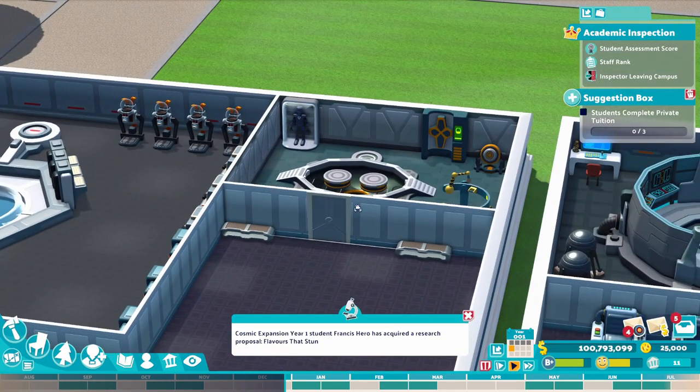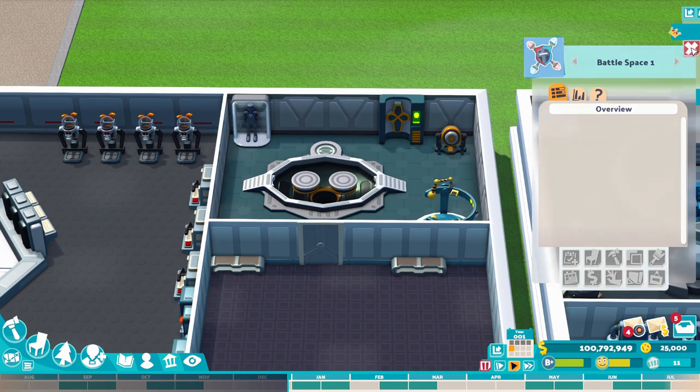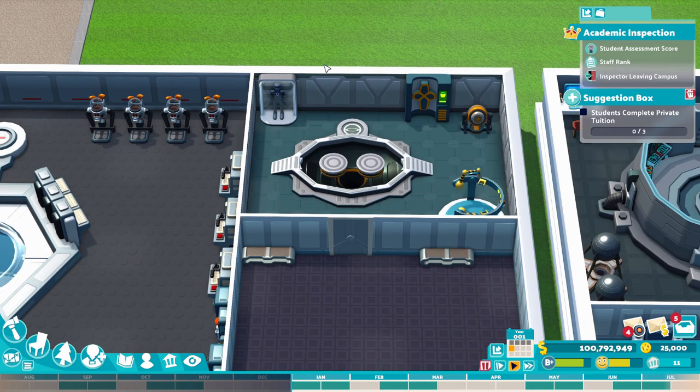Moving on to the next room: it's the Battle Space. It's quite a small room. The minimum spec was 4x4, but I'll be very honest — I couldn't fit everything I wanted to put in to show off the room.